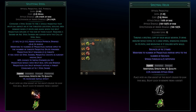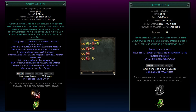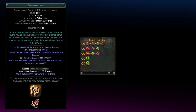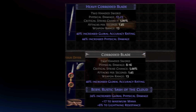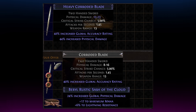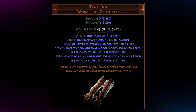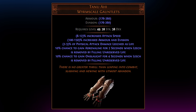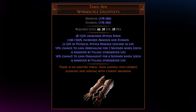We level this build using Splitting Steel into Helix until around Act 3 or 4, where you'll swap into Bone Shatter after your lab and start your skull-crushing journey. From there, follow the leveling tree, complete a few axe vendor recipes, pick up Tanu Ahi for its free Adrenaline and Onslaught — since you'll always be leeching back to full due to Bone Shatter self-damage — and ride that free wave into maps.